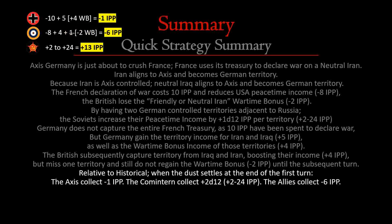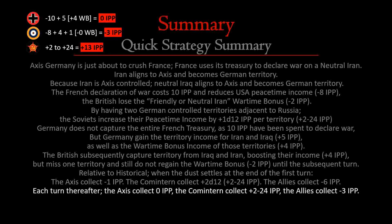Relative to historical: when the dust settles on the first turn, the Axis collect -1 relative to standard, the Comintern collect anywhere between 2 and 24 (we're going with 13), and the Allies collect -6 IPP. Each turn thereafter, the Axis collect 0, the Comintern collect 2–24 IPP, and the Allies collect -3 IPP. Because the Axis held on to Azerbaijan for one turn they broke even absolutely, so they get 0 IPP relative to standard — they didn't gain anything compared to the standard game.